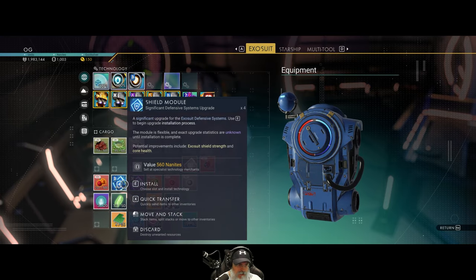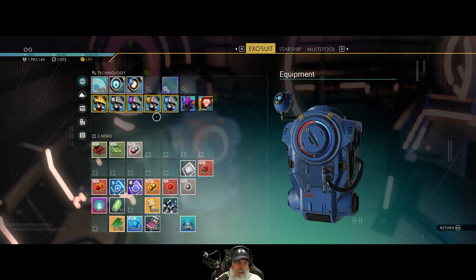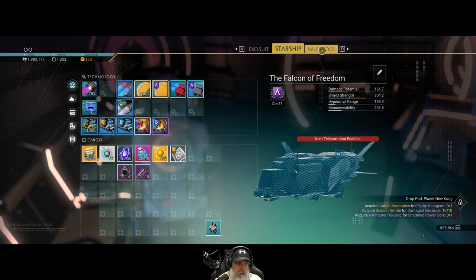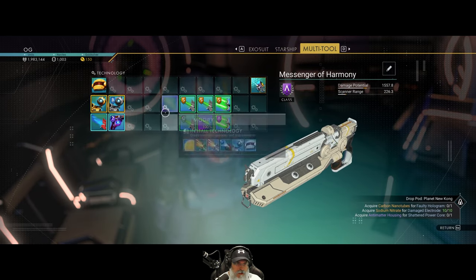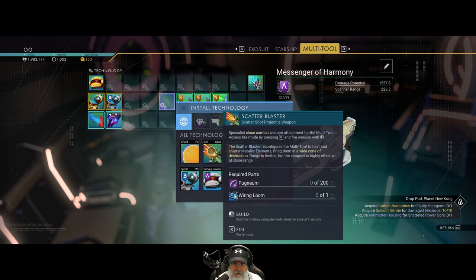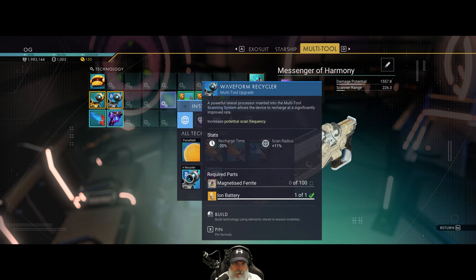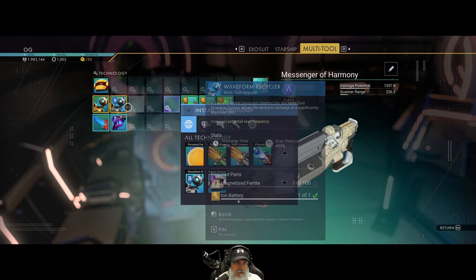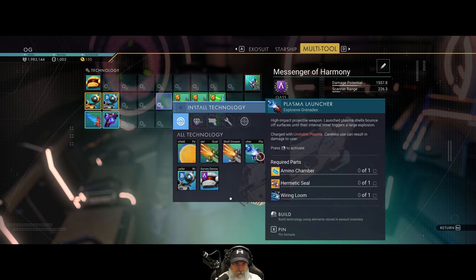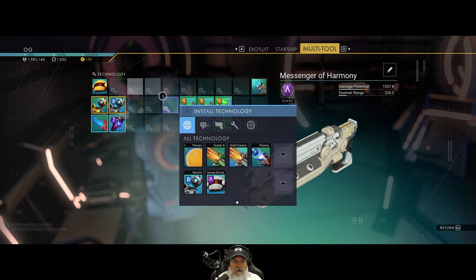That's a starship module. Those exosuit upgrade modules we were going to sell - I forgot. We can make the scatter blaster but we're going to need some wiring looms and pugmium. I have pugmium back at the base. We also need to make the sonic recharger for the scanner, the plasma launcher, and I have a black market module for that back at the base too. But guys we are totally out of time for this episode.